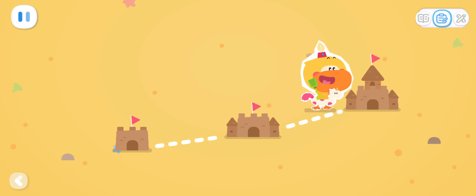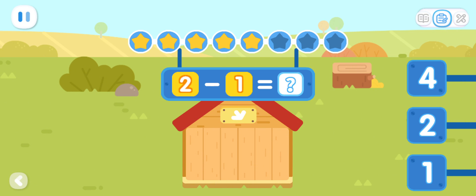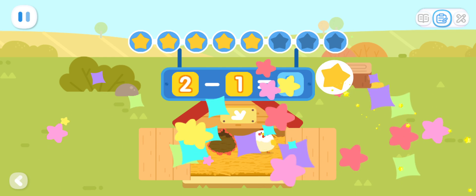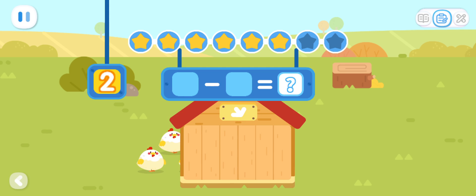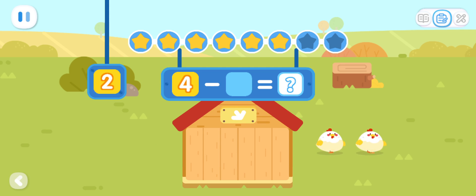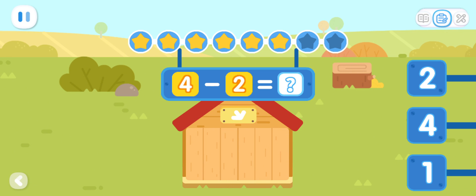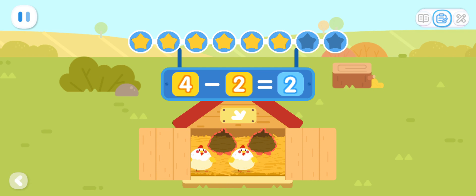Expanded Exercises! Four hens walk into the hen house, two hens walk away. How many hens are left in the hen house now? You got it! Four minus two equals two.